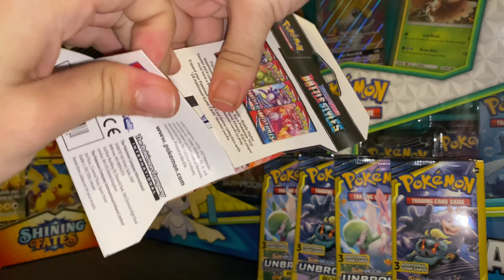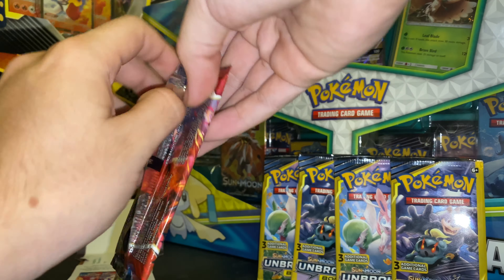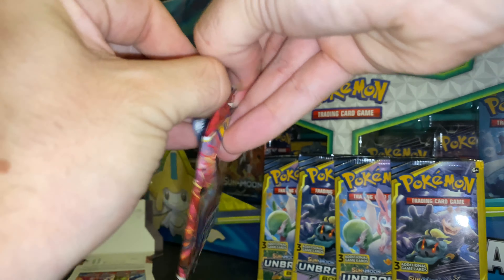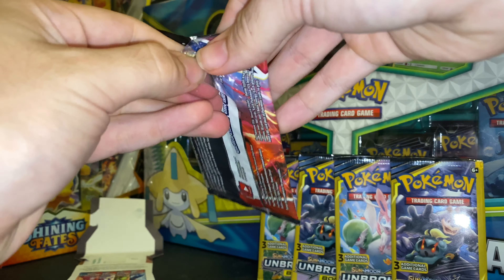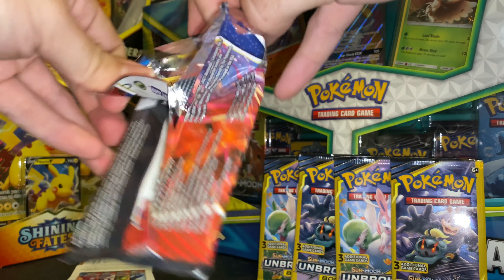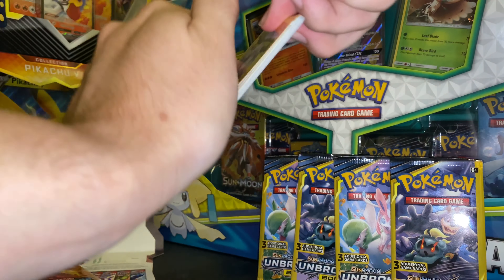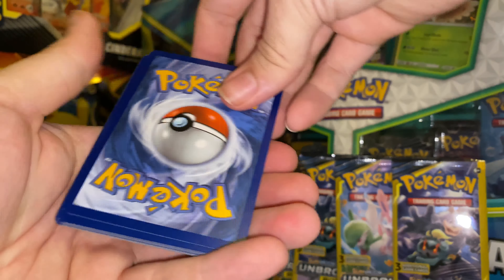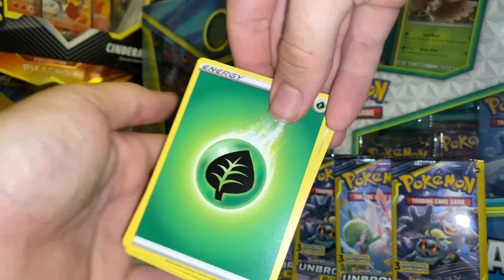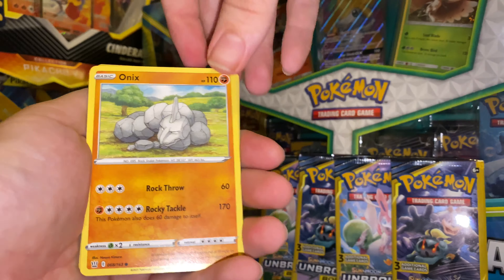All righty guys, on to the last pack of Battle Styles. Can we get some last-pack magic? We need a Single Strike Urshifu — one of each pack art too. You're freaking kidding me, what are the odds? I did one of each pack art on the sleeves and one of each booster came out to be one of each pack art as well. First green code card — can't complain, four packs in. It was bound to happen sometimes.